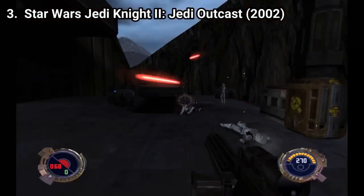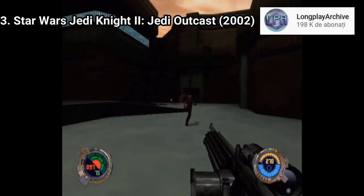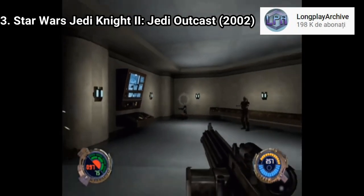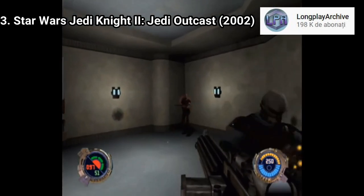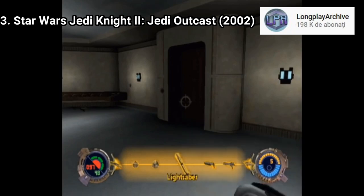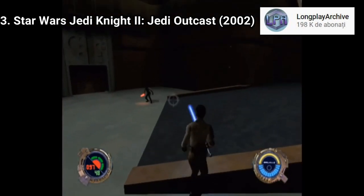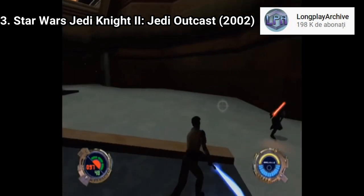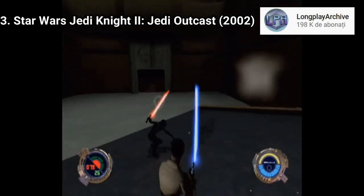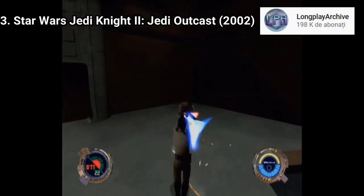Star Wars Jedi Knight 2 Jedi Outcast is a game that for its time was great, and even today it can be great. You play as Kyle Katarn, a Jedi outcast. You get normal shooting levels where you'll also have some jumping to do and unlocking doors. But Kyle Katarn isn't just someone who shoots — he's a Jedi too, which means he'll be using his Force abilities and attacking with his lightsaber. And what makes the game even better? Jedi battles. You should definitely play this game; it's one of those games that no matter how much they age, they will still remain amazing.